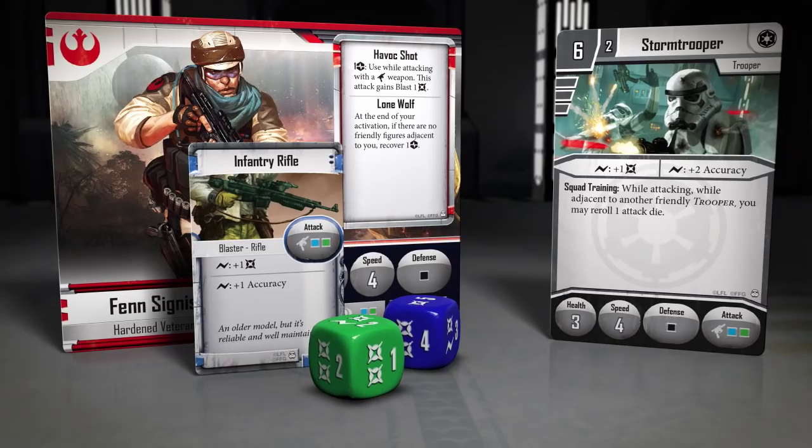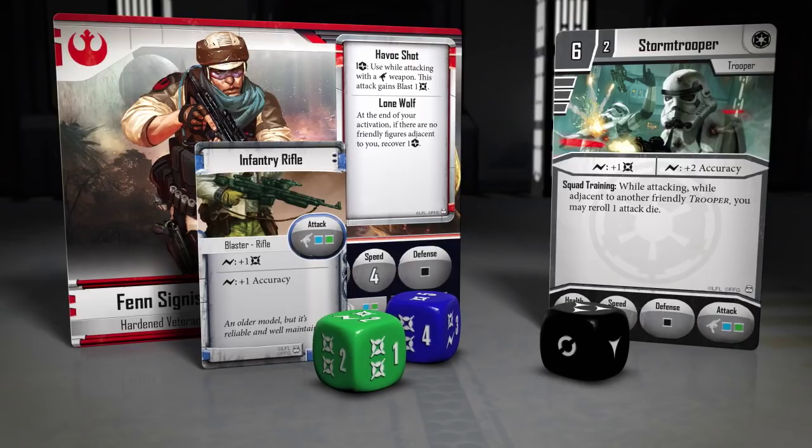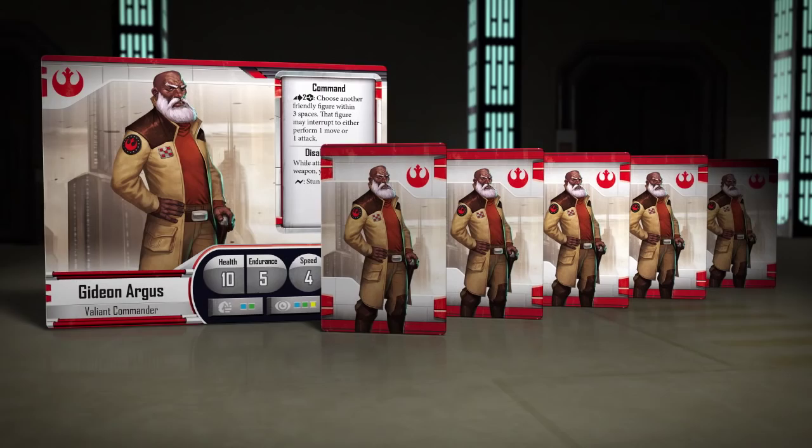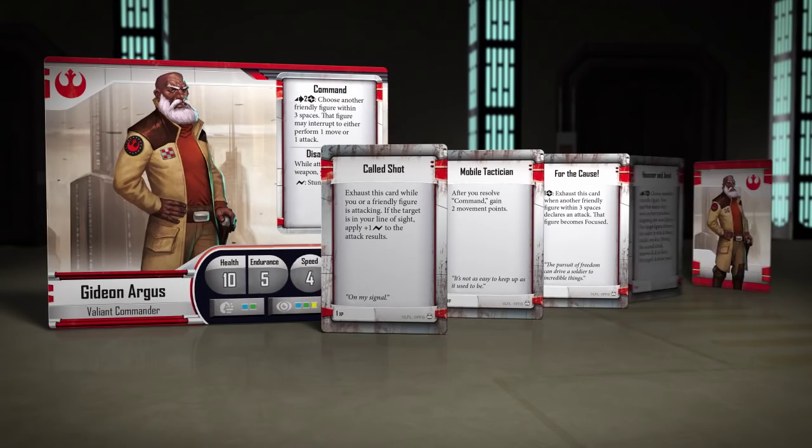As you progress through the campaign, both the Rebel heroes and the Imperial armies gain experience and credits, allowing them to purchase powerful new abilities and equip themselves with new items.